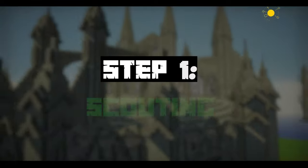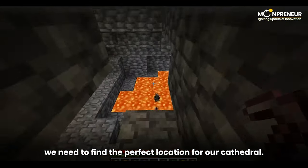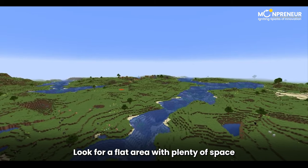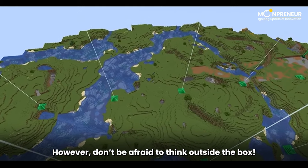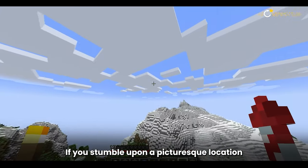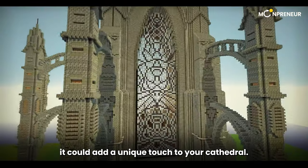Step 1: Scouting. First things first, we need to find the perfect location for our cathedral. Look for a flat area with plenty of space to accommodate the grandeur of your masterpiece. However, don't be afraid to think outside the box — if you stumble upon a picturesque location like a mountaintop or an arch, it could add a unique touch to your cathedral.